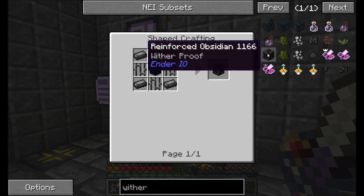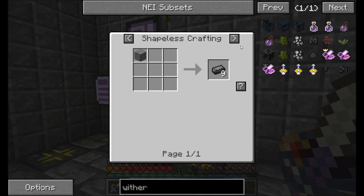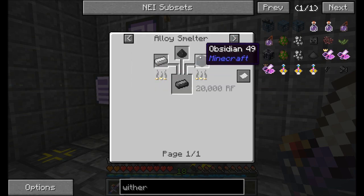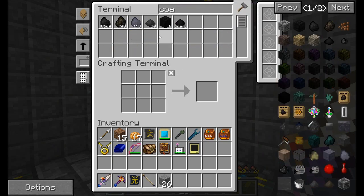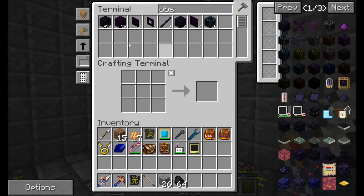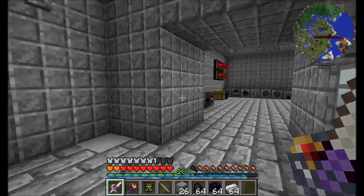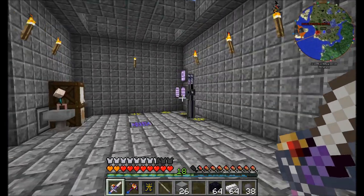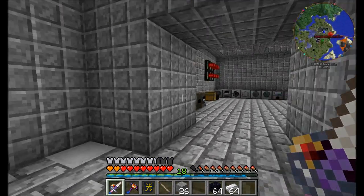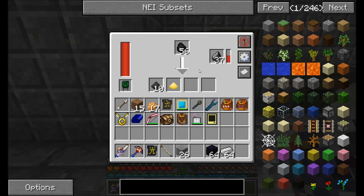In the past I've done this with the MFFS mod, but we don't have that in this version of the series, so we're going to have to get a little creative. To get a reinforced obsidian block, you need obsidian and dark iron bars, which require dark steel — made by combining iron, coal dust, and obsidian. So I'm going to get at least a large amount of this. I'm going to start making the wither-resistant blocks, just a few of them, and we'll be back when we're ready.